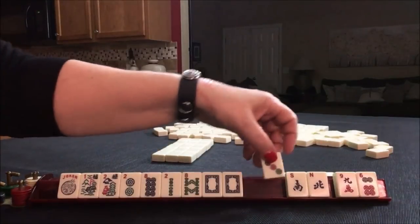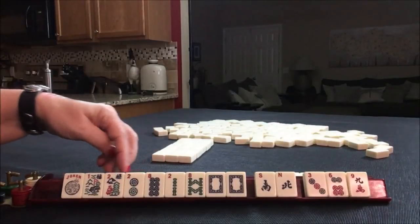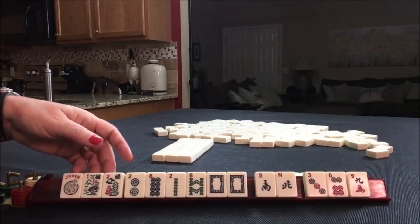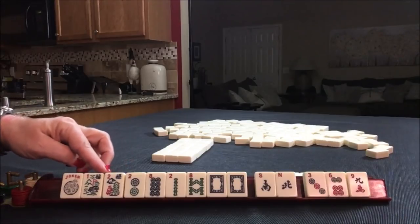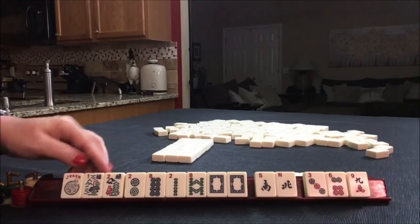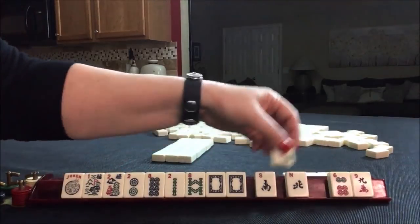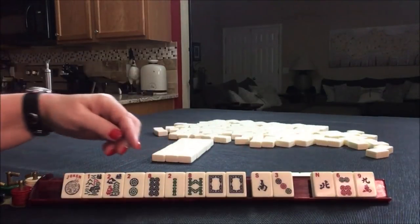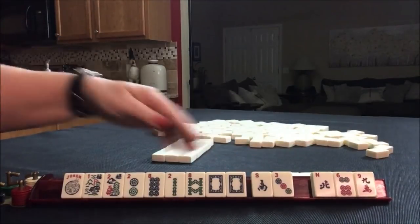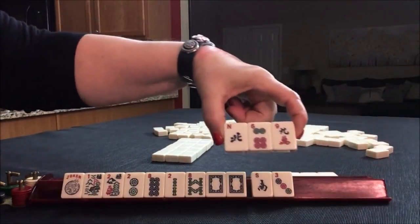Since we have two, eight, two, eight — let's go ahead and give up the three. That's really risky. I think we should pick. We have flowers here. There are two hands under the year that use flowers — the second one down and the third one down. 2018. Let's go ahead and just break this up with a south, because if we play news with 2018 we'd have to give away a pair of flowers. Let's pass these three.